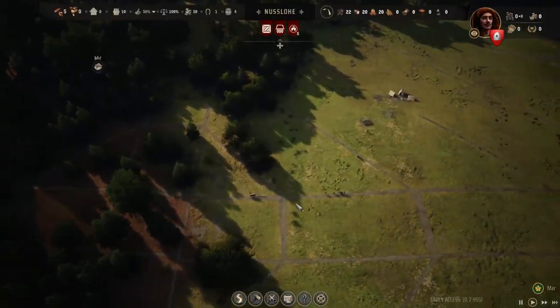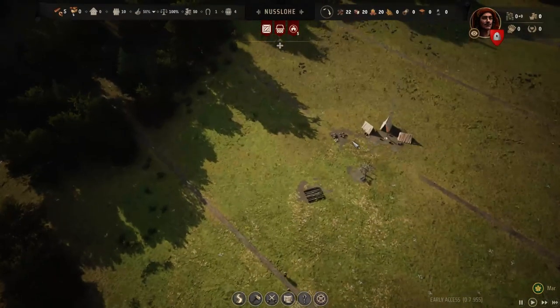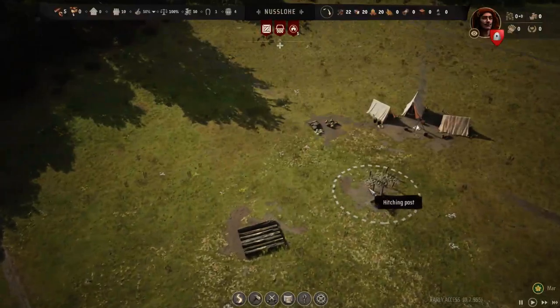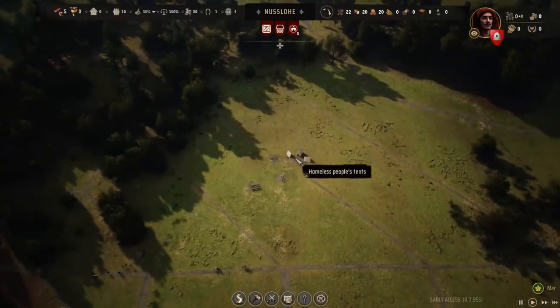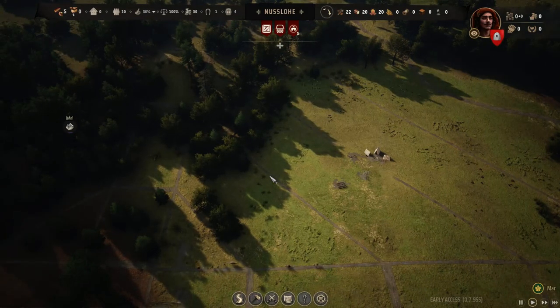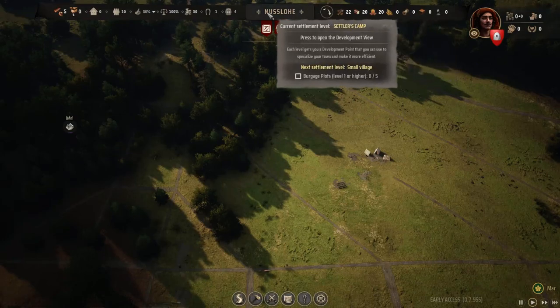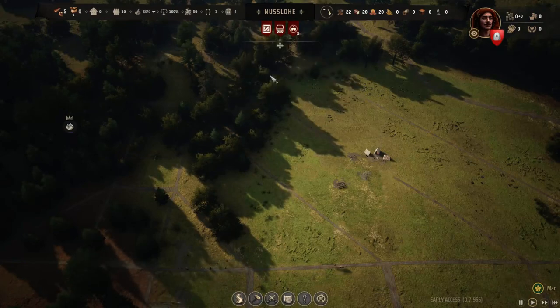We're going to watch our people roam around and see what they do. We need to get these resources off the ground as soon as possible, or at least before they deteriorate. These logs will never deteriorate apparently. These resources are what will keep me alive for almost a whole year. Right now I have four months worth of food. Fuel — I don't have any buildings that need it. That'll be a winter thing, so I'm not worried about that.